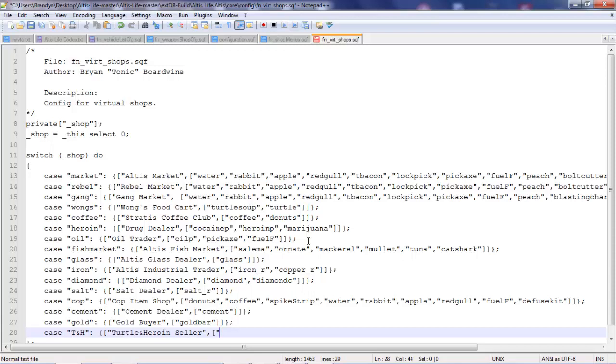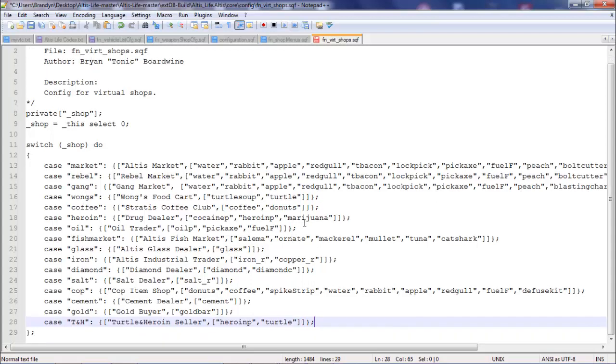So what you would pretty much do is you would just find where the heroin stuff is — so 'drug dealer'. You would do heroin, comma, then turtle — I have to find turtle. Same thing — turtle — and then you would close it off. So that's pretty much what you do to create a new shop.